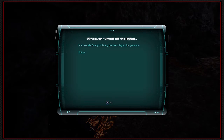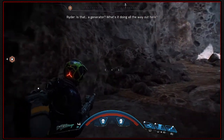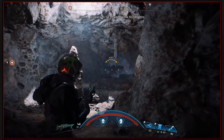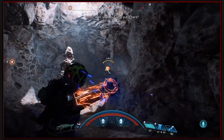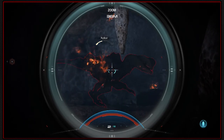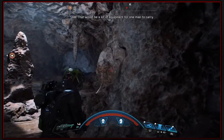Whoever turned off the lights is an asshole. Nearly broke my toe searching for the generator. Is that a generator? What's it doing all the way out here? It appears to be powering the floodlights. But who put it here? The surveyor? That would be a lot of equipment for one man to carry.